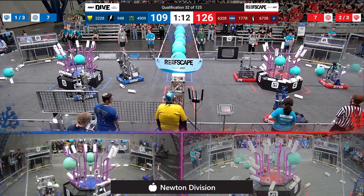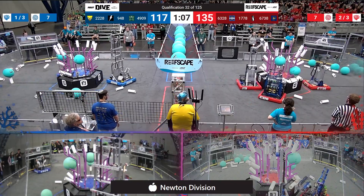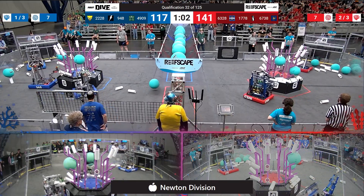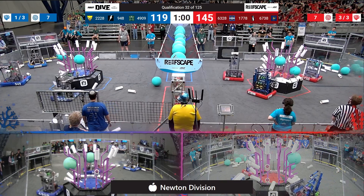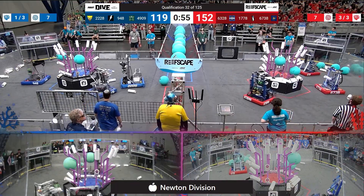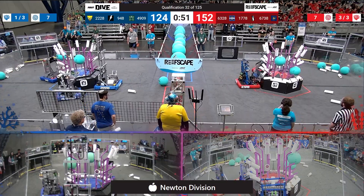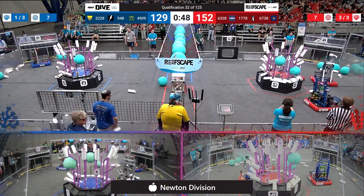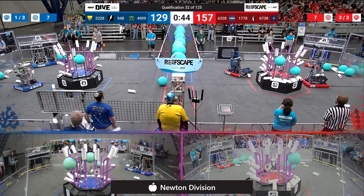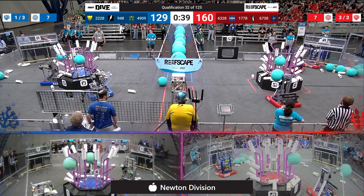Blue Alliance, though — we can see that level 4 is complete. Level 2 is starting to fill up; they've got 3 out of 7 on that one. And they've got 2 out of 7 on level 3. There is a veritable pile of coral on level 1. 63-28 showing that there is really no space available that they cannot score on. They can pick up off the ground and score pretty much any position.